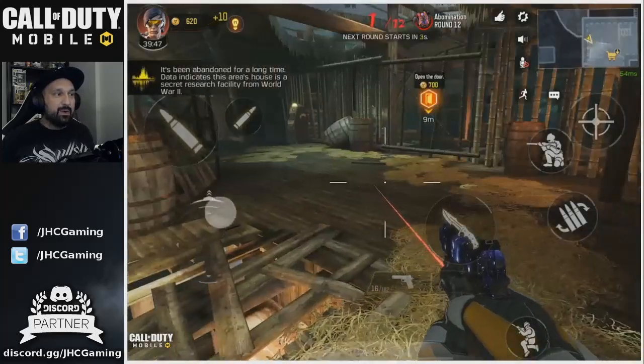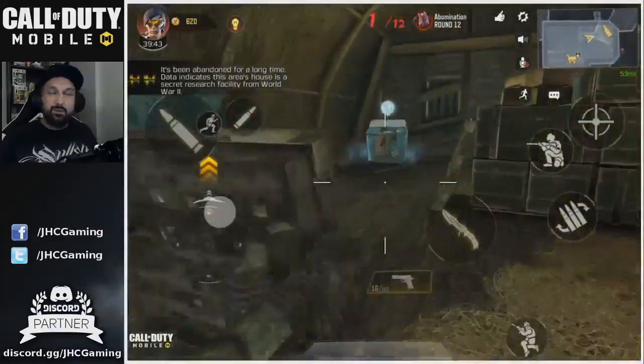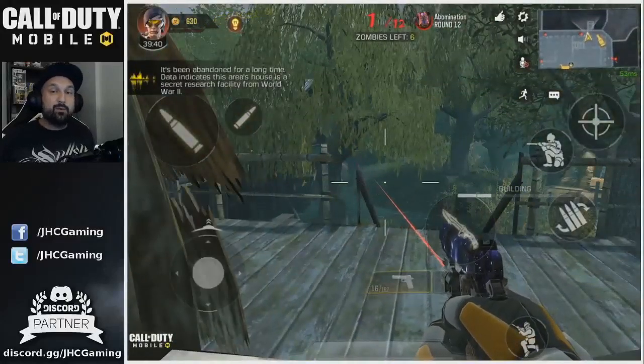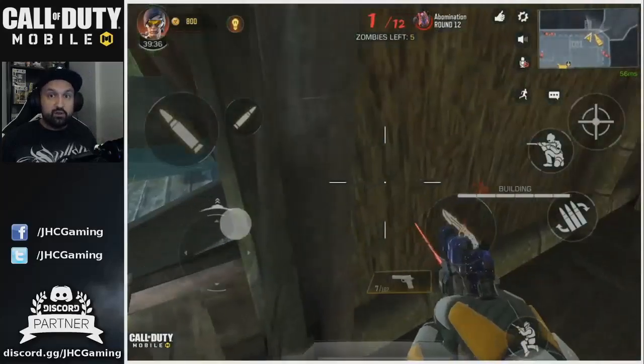Right off the bat I started repairing windows for points, and I realized that if you repair windows, the zombies will not enter. So on my second attempt I did not repair the boards at the start — I just shoot the zombies straight up.